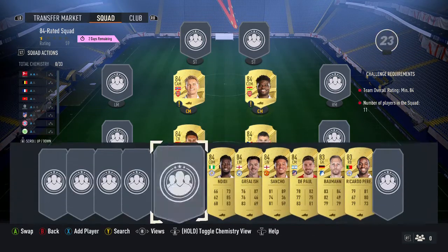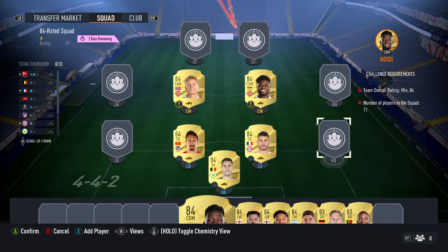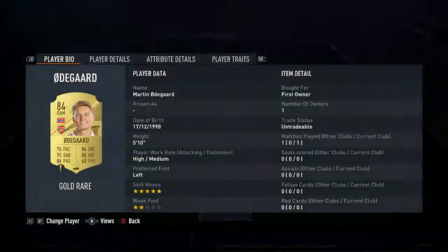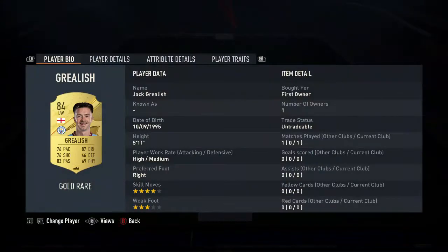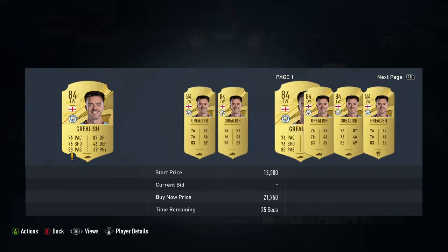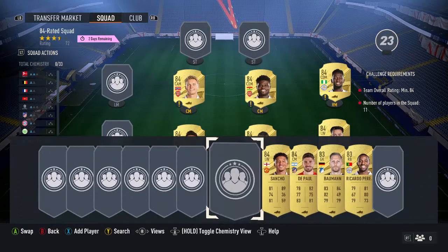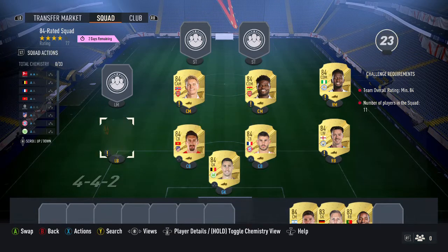Next we have Thomas Partey, who you should be able to grab for about 2.5k. Next is Andidie, which is also around 2.5k. A lot of these are about 2.5k with the odd one at 2.7 or 2.8. Next is Jack Grealish — he goes for around 2.5k, see if you can find him cheaper. Then Jadon Sancho — you may think it's expensive but it's about 2.8k, so chuck him in your squad.